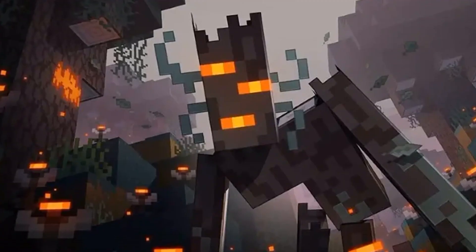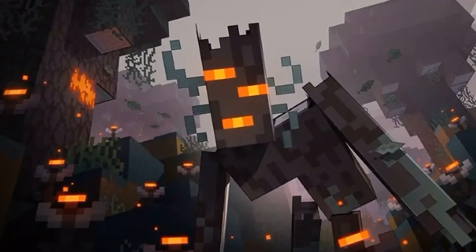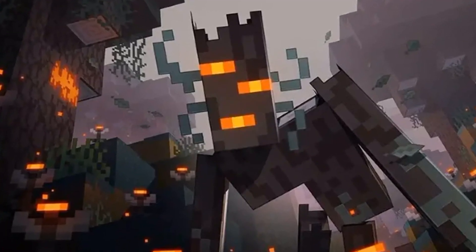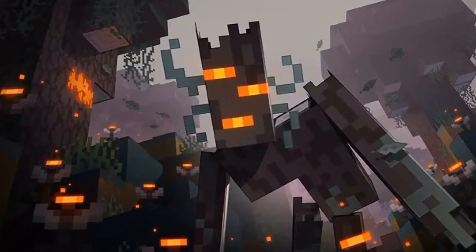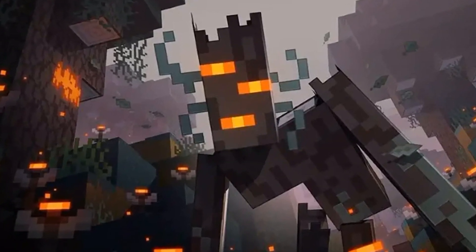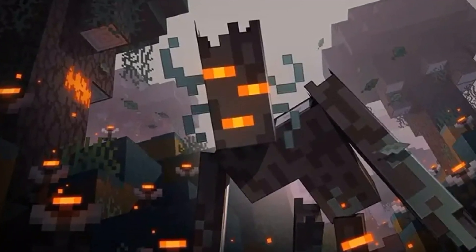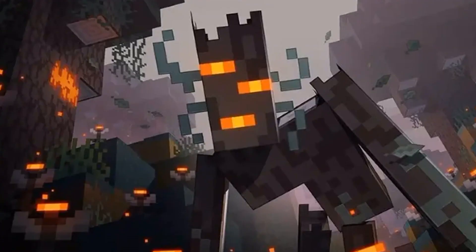Now on to the real main event: the creaking. This new hostile mob is basically a statue of doom that comes to life at night, roaming around inside the pale garden biome looking for its next victim. But here's the twist — when you're not looking at it, the creaking becomes this immovable entity that can't be harmed or moved. The only way to take down the creaking is to find its heart, and that's no easy task. And once you've got your hands on some resin from its corpse, which drops after the fight, you'll be able to craft some seriously unique armor trims.